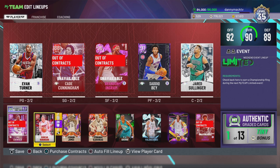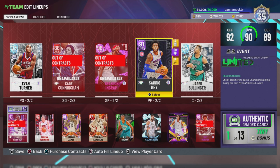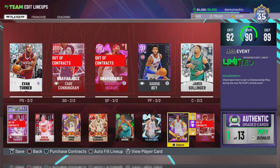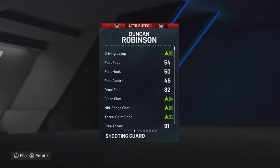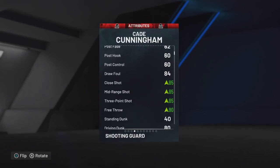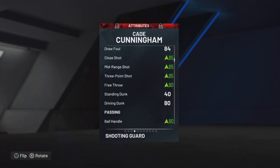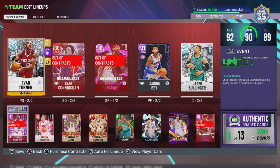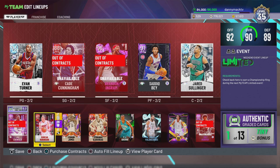So do I want Jay Crowder and Cade Cunningham and Sadiq Bey, or do I want Cade Cunningham, Sadiq Bey, or Jay Crowder and Duncan? The lateral quickness is 65 versus 80 — much better. I think I'm going to go with Cade and Sadiq Bey.